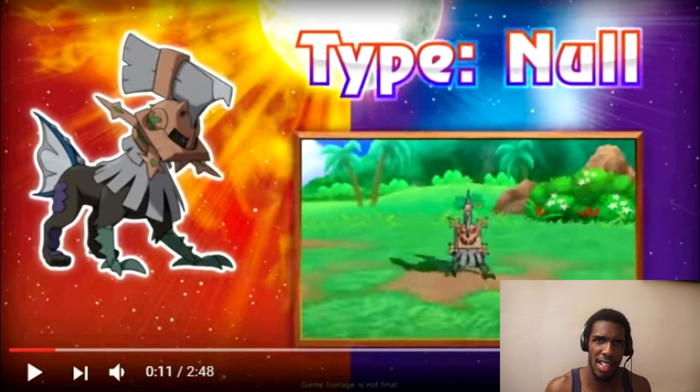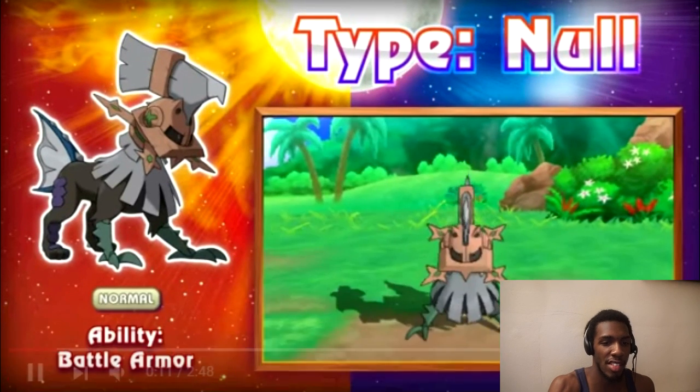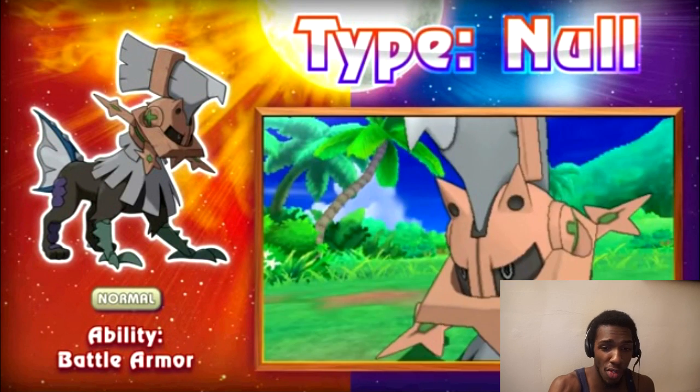It has like a body of maybe like Zygarde 10% — you know how the dog is? It has those purple little crystal things on the right side of its body in the back. And it looks like it has two Skarmory feet in the front. It has like a Gladiator helmet — everybody's comparing it to Arceus — but it looks like a Gladiator helmet that's on its head. Really cool design.